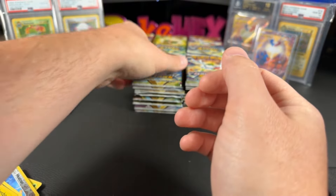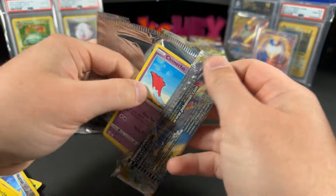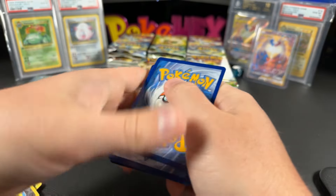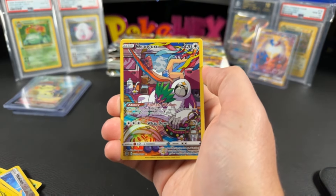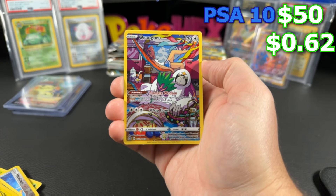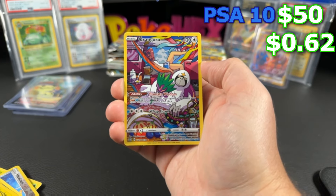Shroomish and Garchomp Hollow — nothing there. You've got to have at least a V card or better, like a Full Art, to call it a hit. Here we go — got the Oranguru. This is $0.62 ungraded and $50 in a PSA 10. Wow, that's surprising — maybe the pop report on this is pretty low.